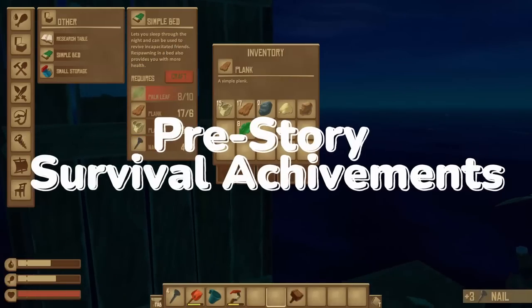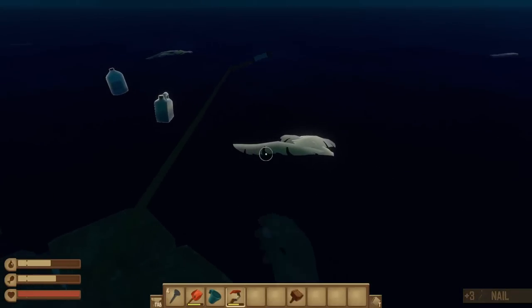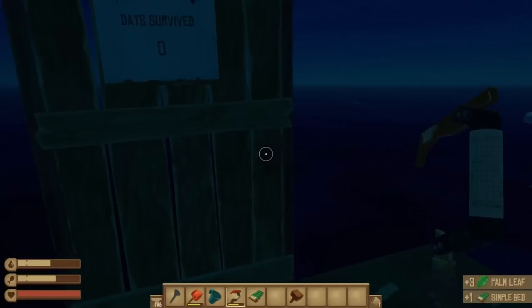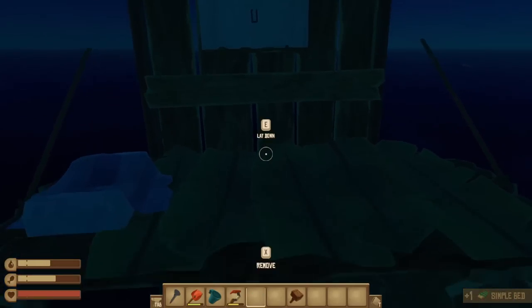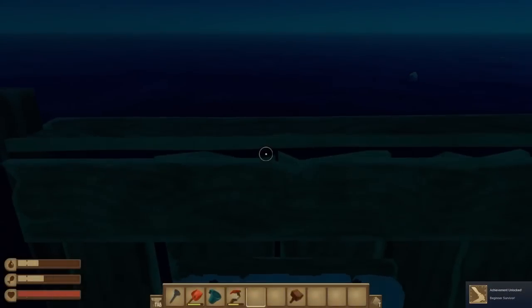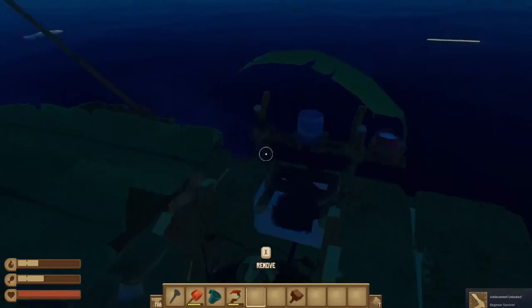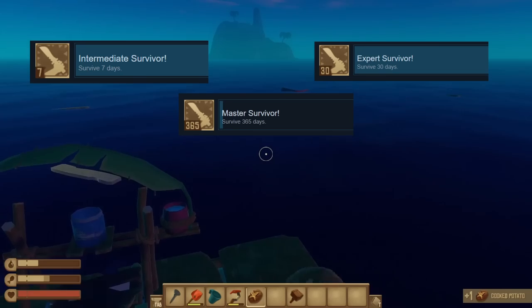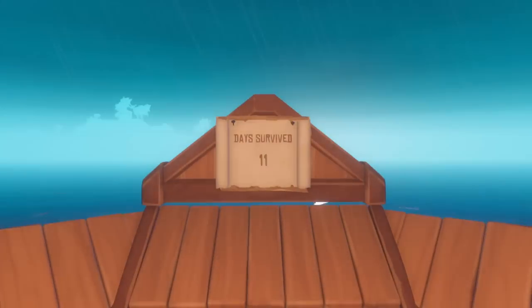Raft is a survival game, so it shouldn't surprise you that there are several achievements tied to staying alive. A lot of Raft's achievements are tiered, meaning there are often a few achievements for doing certain amounts of the same thing over and over again. In this instance, that's surviving for multiple days. The very first achievement you'll likely get is Beginner Survivor for making it through your first day, and then there are three more for surviving 7 days, 30 days, and eventually 365 days. These are just time-based, so enjoy your playthrough and you'll get there eventually.